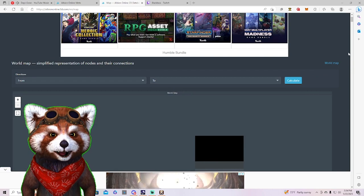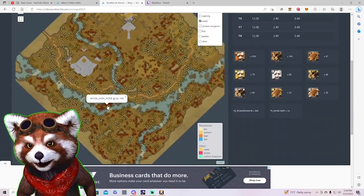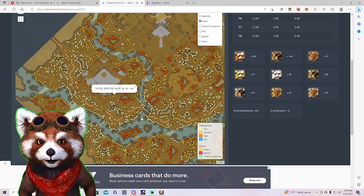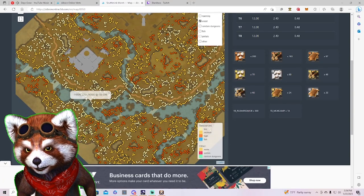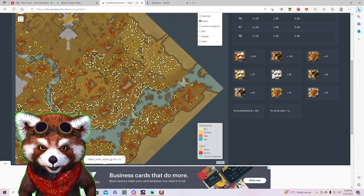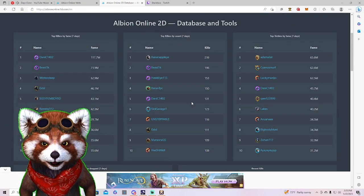The map also shows resource nodes. For instance, in Scuttle Sink Marsh you can see little dots representing exactly where different nodes are. If you hover over them, you can see which node is fiber, ore, or other resources. This is huge for newer players wondering the best way to gather — you have a map that literally tells you where every node is spawning.